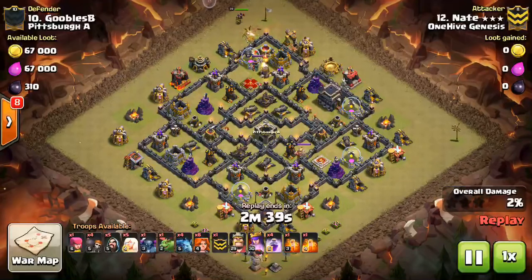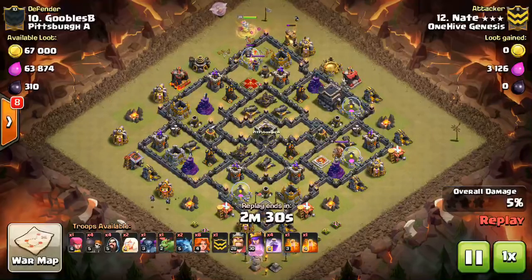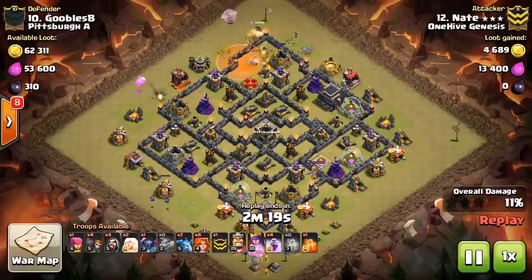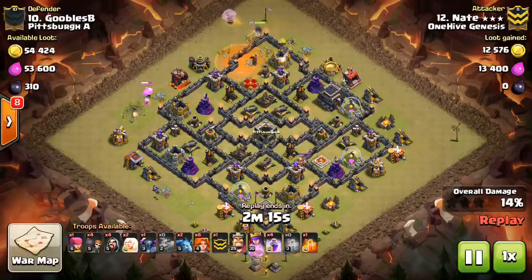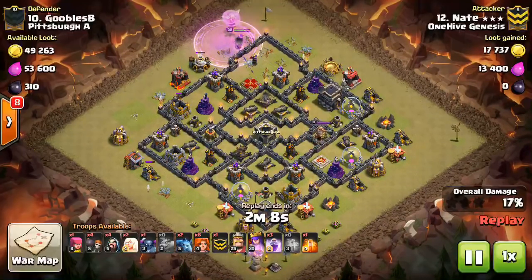That was a nice attack for Town Hall 10. Now we're going to take a look at three Town Hall 9 attacks — we have one low-level hero attack with legitimately low-level heroes, not the OneHive 'low-level' heroes you're used to seeing. But first, I want to show an attack using a kind of new strategy — a variation of HB/HP. It's using one Pekka, eight Valks, and a Queen Walk, just a nice combination of different troop types.